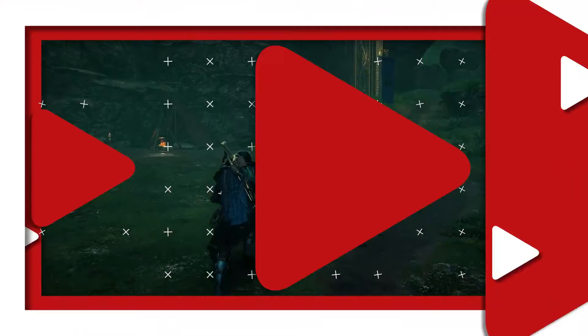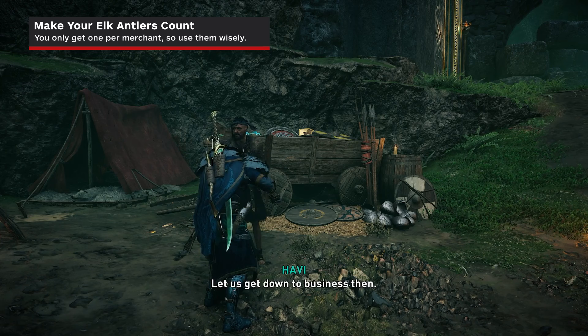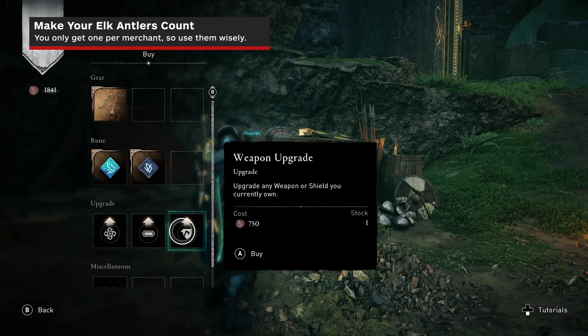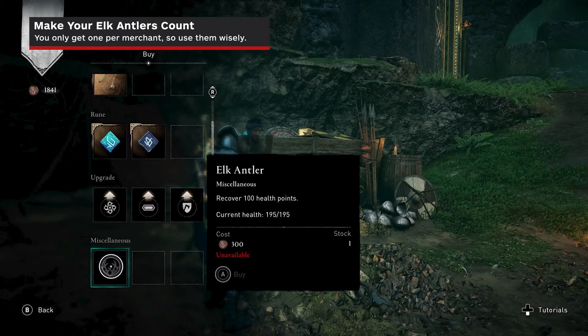Elk Antlers, on the other hand, can be purchased from Wandering Merchants and heal up to 150 health points. They cost coins and are used immediately, so you can't stack them or hold onto them to use later on. Additionally, each Wandering Merchant only carries one per run, so you need to utilize these wisely and decide if they are worth spending your hard-earned coins on.